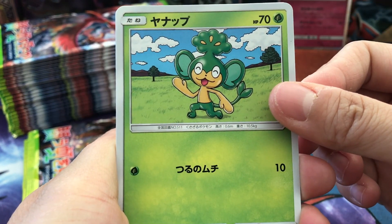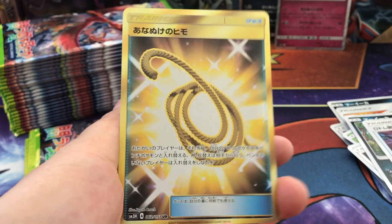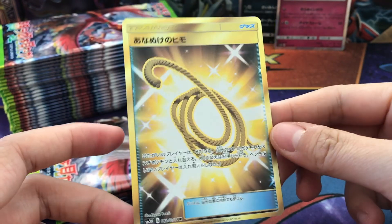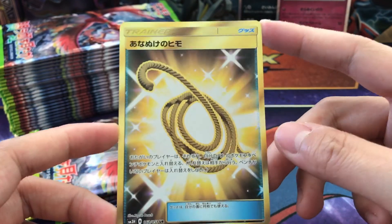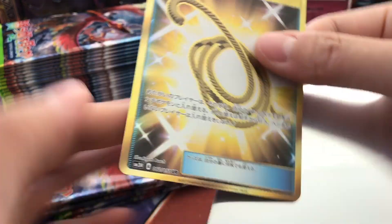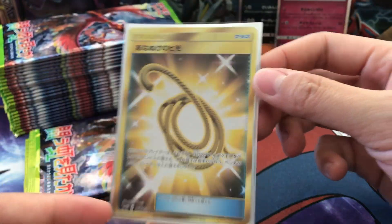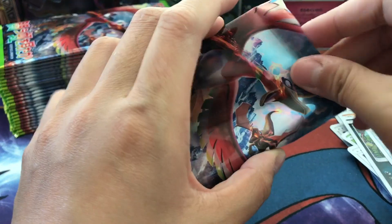We have the green monkey — Simisage — and then OH MY GOD, oh my gosh guys, we got a GOLD CARD! I don't know exactly what it is but WOW — we got a gold card, that is so cool! Are we still gonna get a Charizard? I hope so! That is so awesome, you guys have to see it. This box already trumps the other one — so awesome!